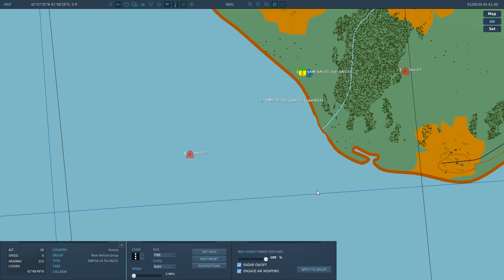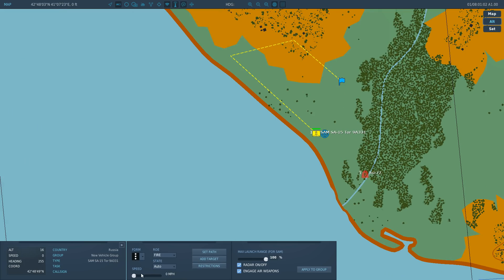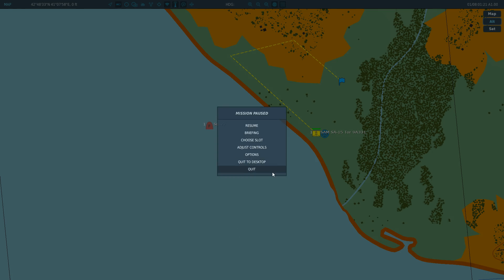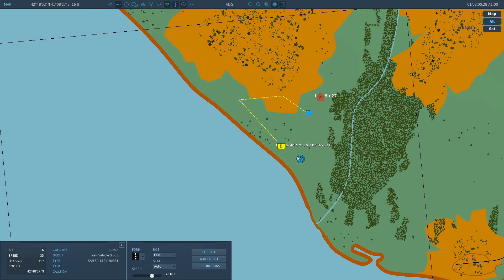Let's let him have a pop at one of these flankers. There's a missile from the SA-15 Tor - he missed, fires again, and got him! To make him move, press 'Set Path', left click waypoints, right click to end the route, and set speed. It appears he can't multitask - he doesn't look like he can fire and move at the same time, which is probably why he didn't fire when moving. That's all for the SA-15 Tor - I hope you enjoyed it!